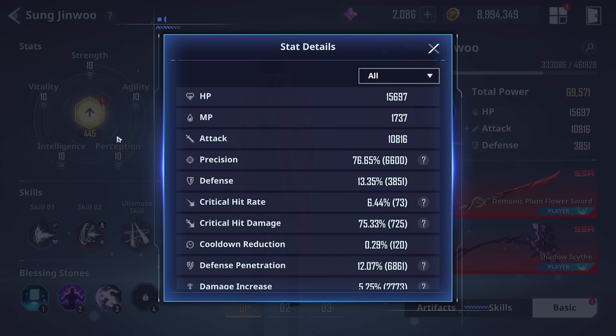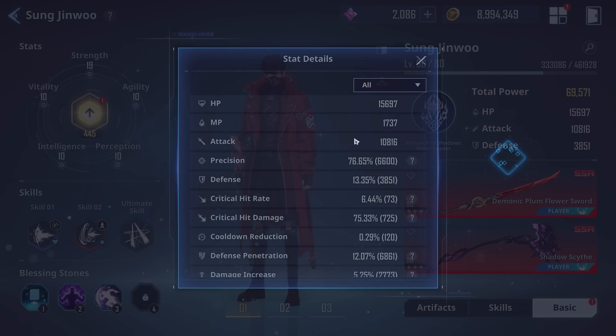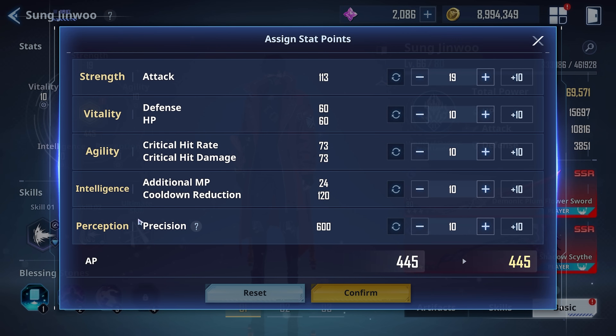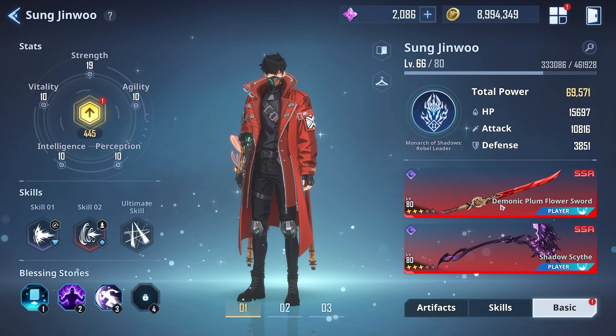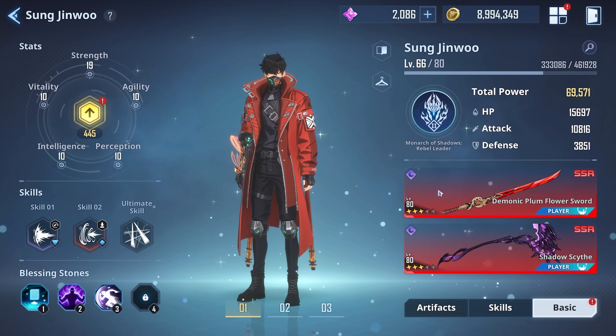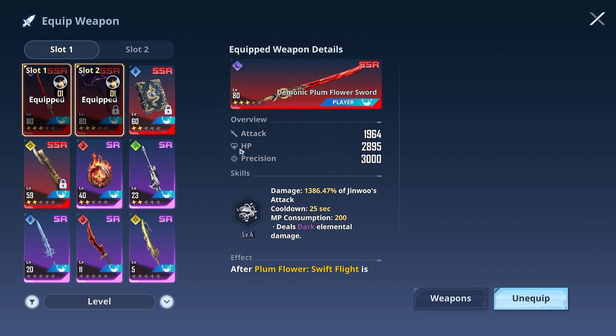You might notice my precision is very high while my perception number is so low. Perception is what increases your precision, but there is also one more thing that increases it. If you look at my weapons, I'm using Plum and the Scythe, and I have multiple dupes for them. When you get multiples of an item and start duping them up, it starts to provide precision — that's why my precision number is so high.